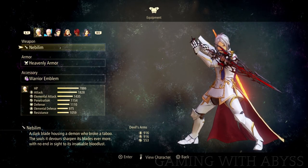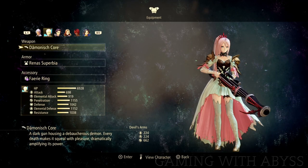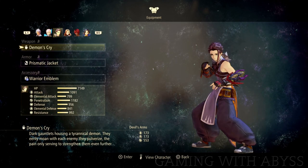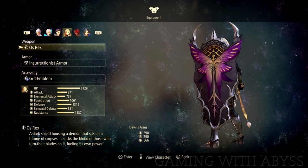Welcome to Tales of Arise, it's Abyss, and in this video I'm going to show you how to get all 6 of the Devil's Arms weapons. Now this is the best weapon that you can get in the game. The reason why is because it scales up depending on how many enemies you have defeated, so the more enemies you have defeated in battle, the better the weapons are going to get.